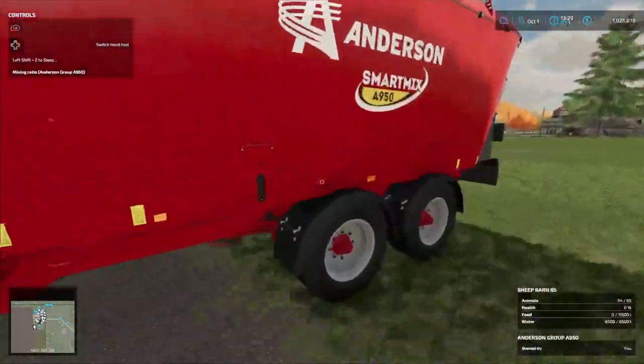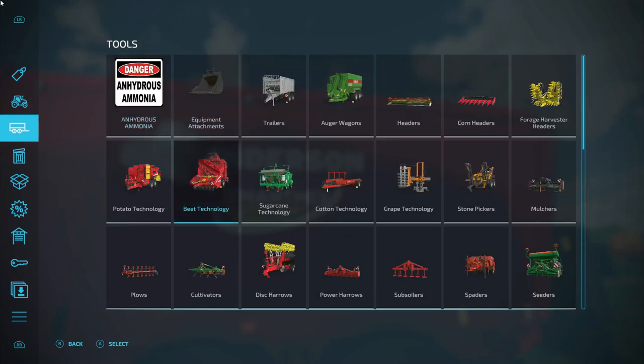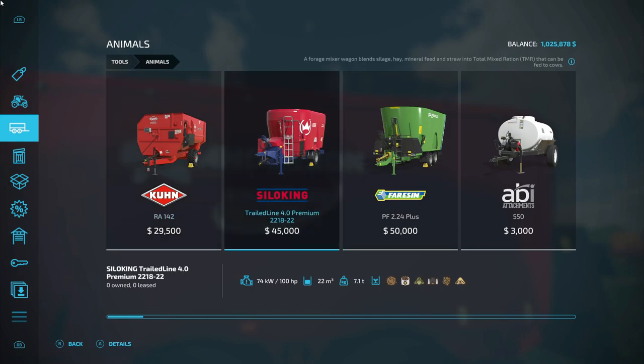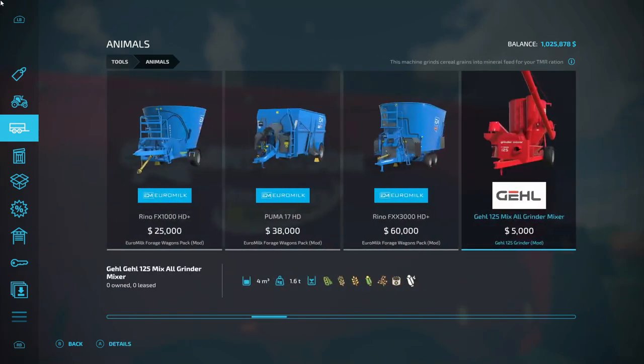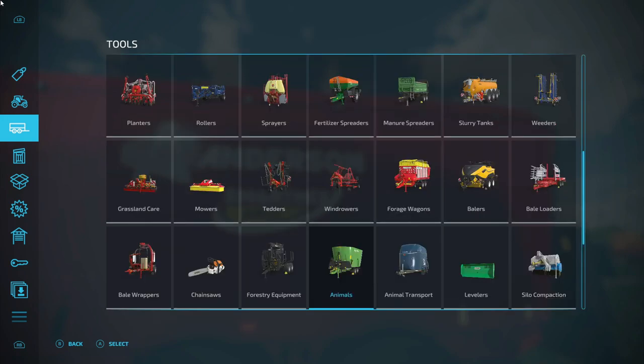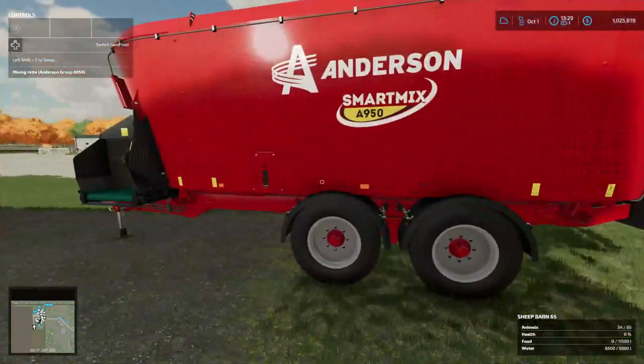I bought two different things. Let me go over here and show y'all real quick. I hope y'all are doing okay today. I bought this thing here, the Eero Milk Rhino FXX 3000 HD Plus post mixer. I tried it, tried it, tried to try it, and then I sold the other one and bought this one.